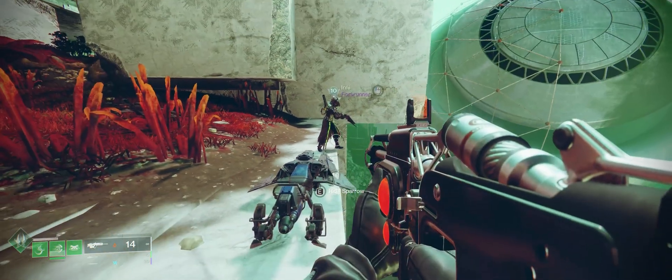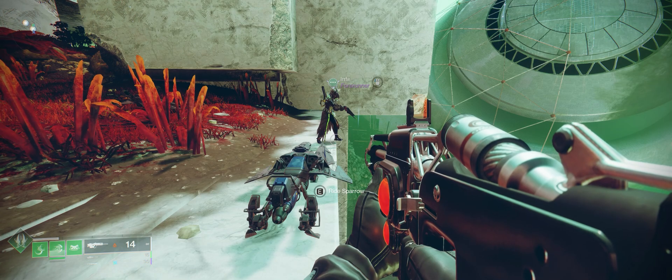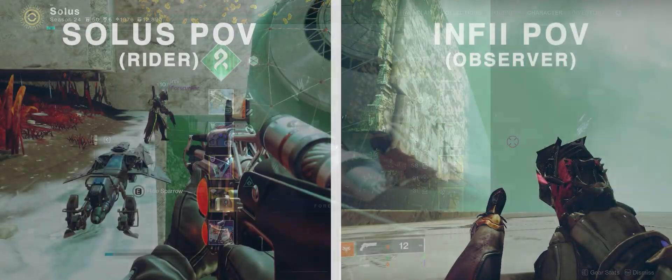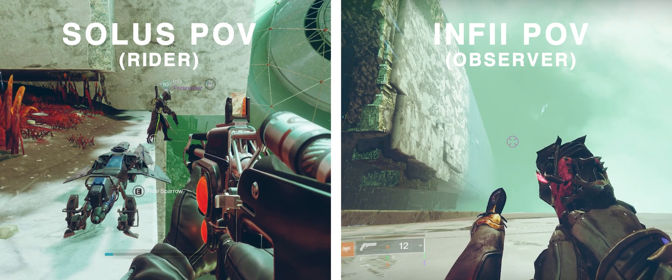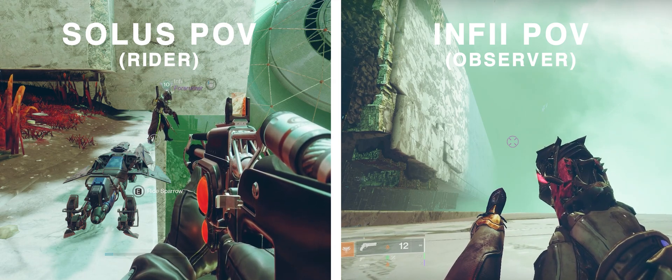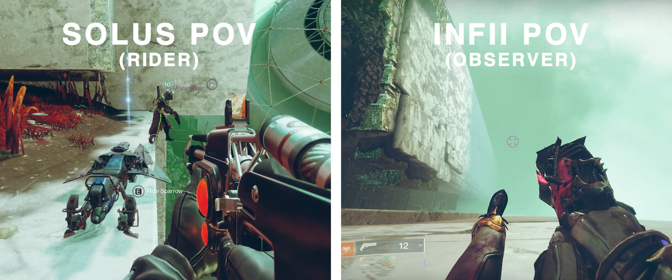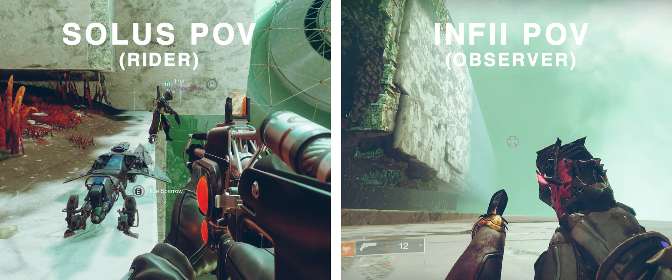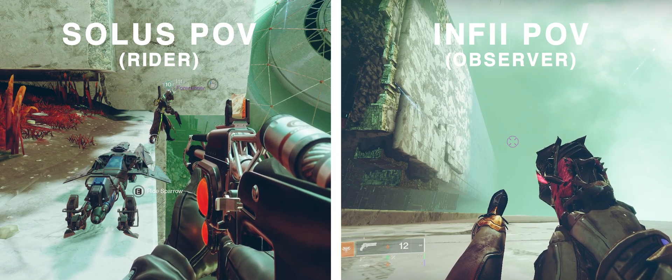We're going to go step by step to show exactly how to do this process. It's going to require two people — one person will be your observer, while the other person will be the one syncing out. As you can see, Infy is my observer. The first step for him is walking off the ledge to where he falls off the map on my screen, but on his screen he's still standing on the ledge.